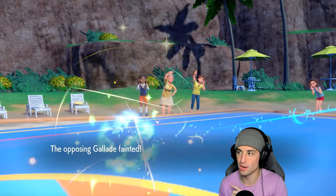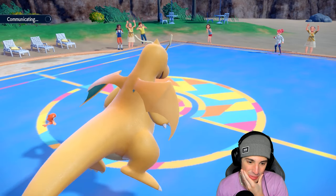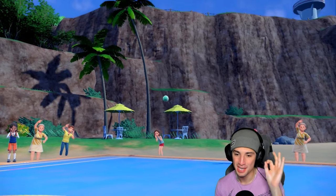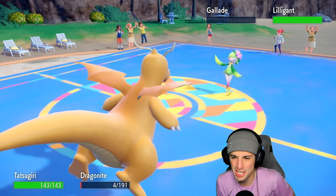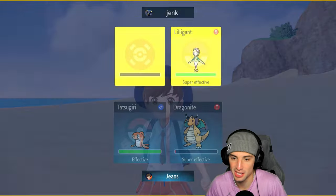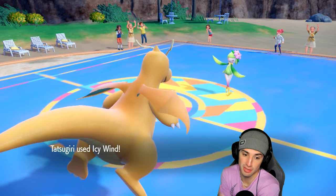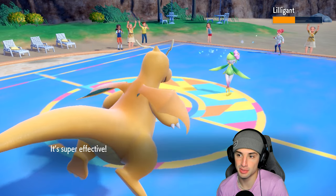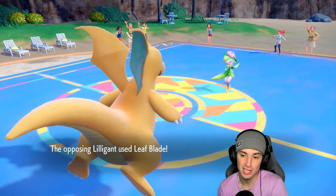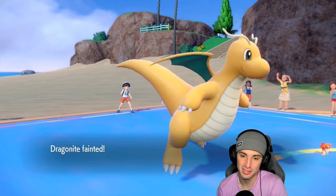I think we're fine though because Outrage is going to finish you off — like I thought. Then I can Icy Wind to slow down whoever they bring out and just Outrage into that slot. It's going to be really close. Lilligant comes out as their final Pokemon — Icy Wind was actually perfect. They used their Grass Tera on Indeedy so now we can Icy Wind here. Tatsugiri should outspeed Lilligant.